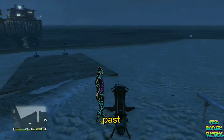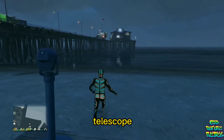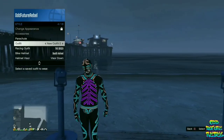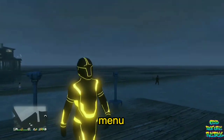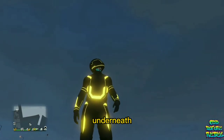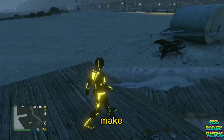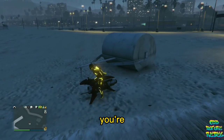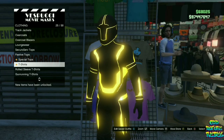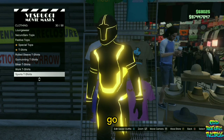Now make your way over to any telescope so you can do the telescope glitch. Once you're there, run past the telescope, hit right on the d-pad, and pull away from the telescope. Open up your interaction menu and apply the saved outfit we just made one time. Close your interaction menu and walk away from the telescope — you should see the body suit merge underneath the tron outfit like this. Now make your way over to the mask store.